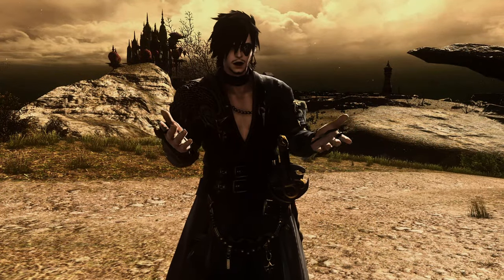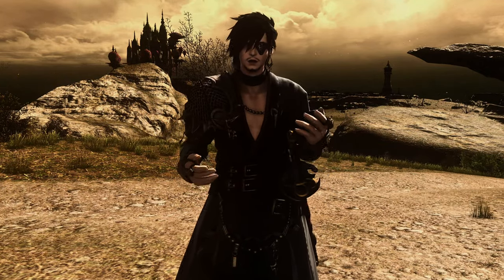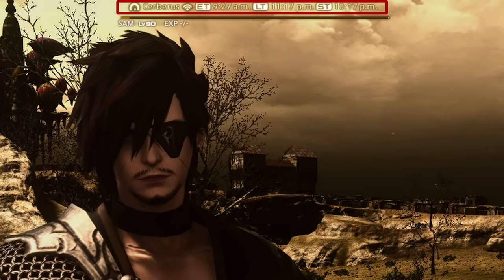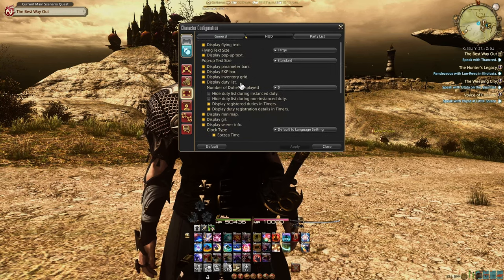Are you on a schedule, or wondering what time of day it is on your server? It might help to change your time settings. You can show your local time, your server time, or even your Eorzean time. You can change these settings in your character configuration under UI settings in the HUD tab.